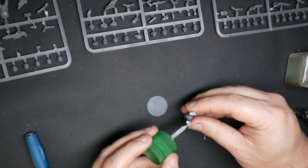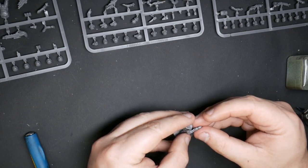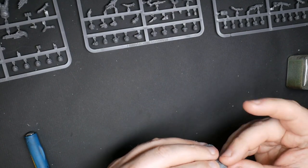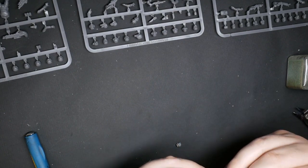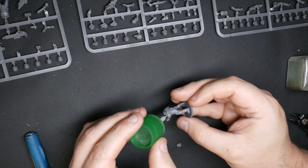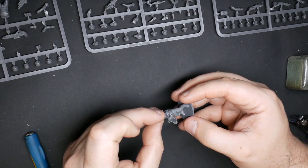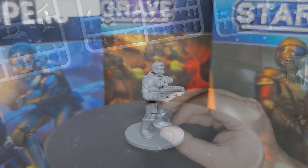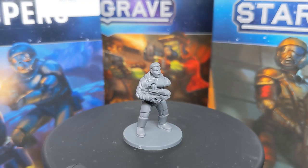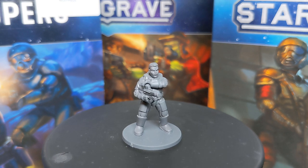Next on our list is a sentry, armed with a carbine, heavy armor and a hand weapon. The heavy-armored body I took from the troopers sprue. I found a cool bullpup rifle and a supporting arm for it, again from troopers, and a shouty lady head also from troopers. So everything came from the troopers sprue — but no hand weapons possible. Sad face.